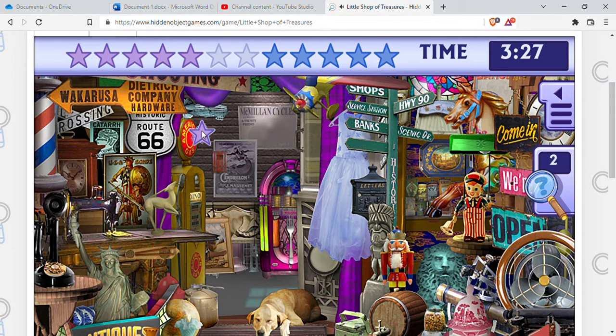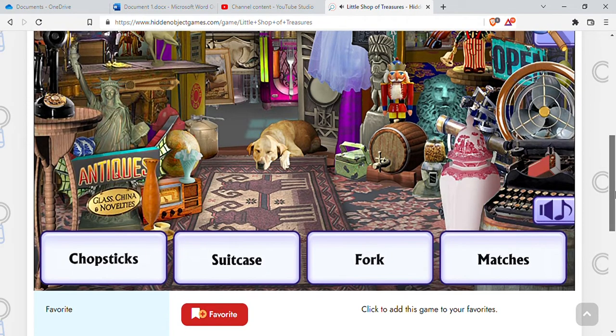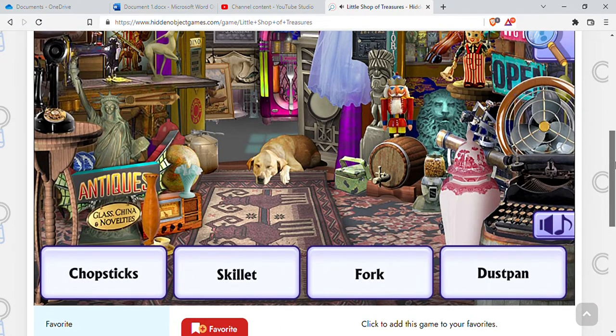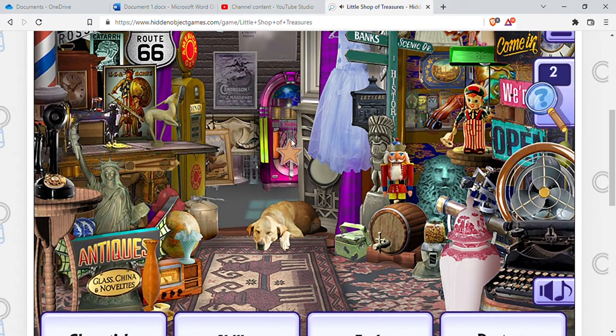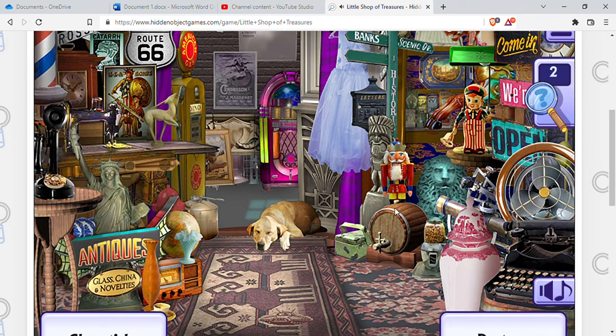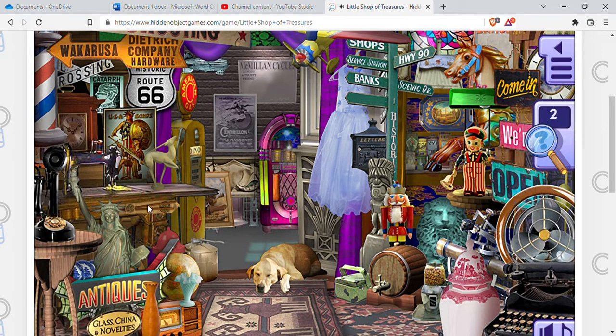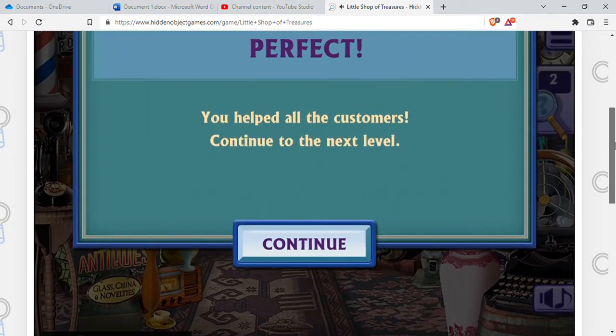Fire alarm, chopsticks — boy, that kind of looks like chopsticks. There's a fire alarm on the wall. Fork, matches, chopsticks, suitcase — here's some matches, fork, skillet. There's a fork, skillet — and let's see, chopsticks. Okay, I got all of them, helped all the customers, continue to the next level.